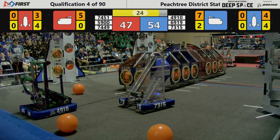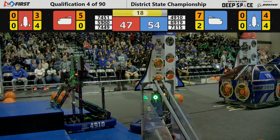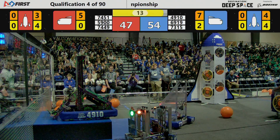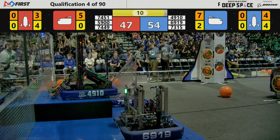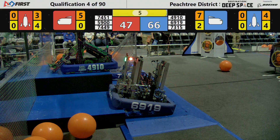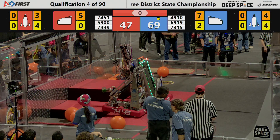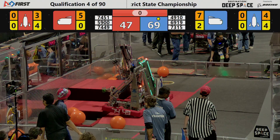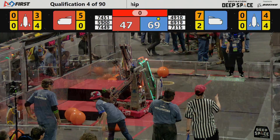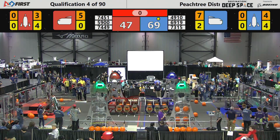Team 4910 continues to score as they head towards the HAB platform. It looks like they're going to try to climb up onto the third level — t-minus 17 seconds, they're lifting themselves up and they're on the third level, that's worth 12 points! Team 7451 on the red alliance spots on the lower level of the HAB platform, that's worth three points. Team 4910 at 12 points on level three; the second level is worth six points and the lowest level of the HAB platform is worth three points, as we've now completed match four of what will be 90 total qualifying matches.